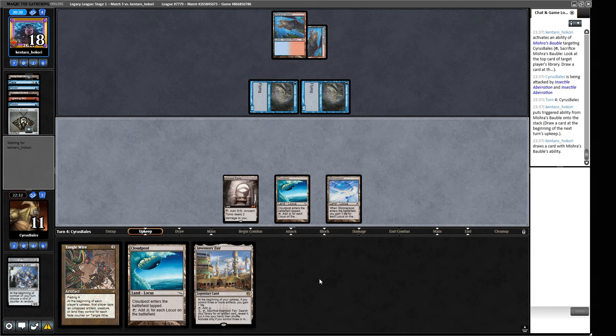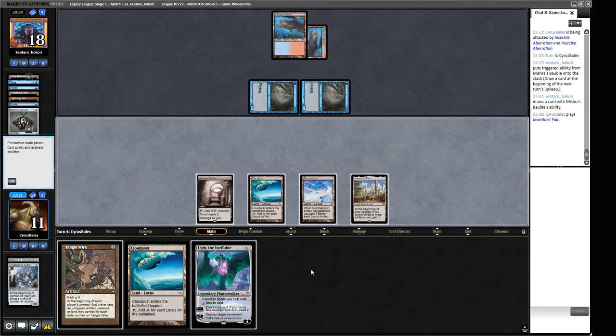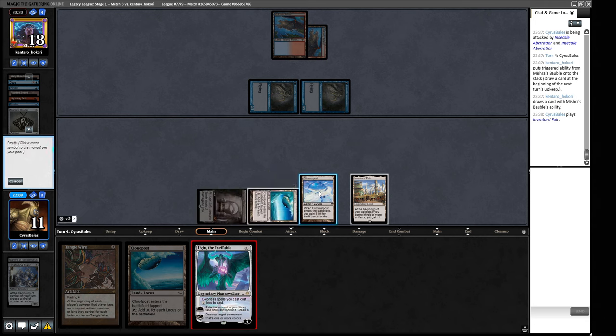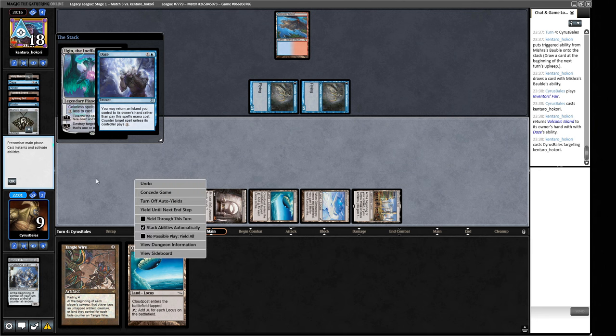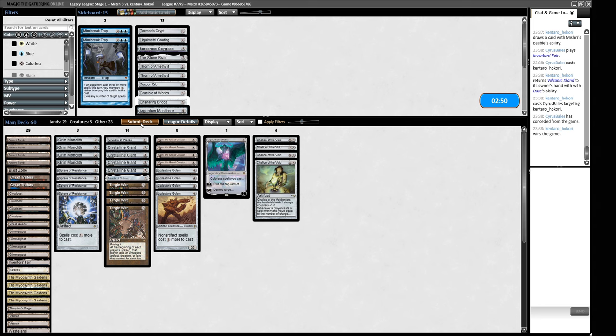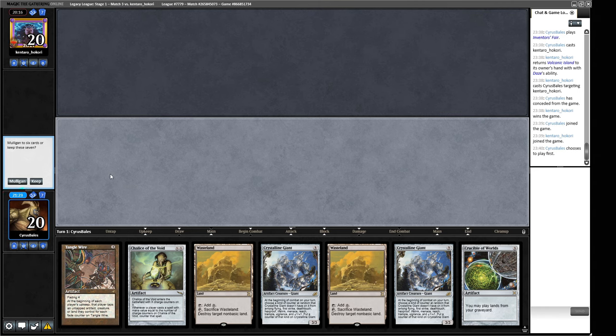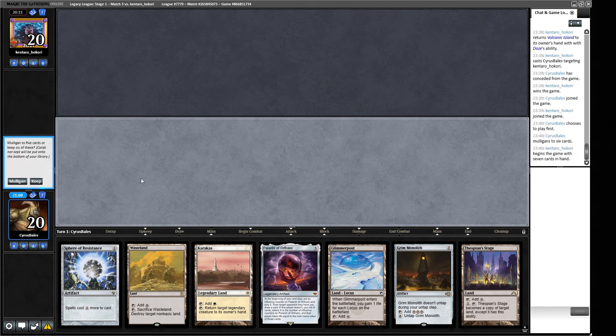We have Ugin the Ineffable we could try, or Tangle Wire — Tangle Wire taps all their permanents but then taps our stuff when it comes back around. We go for Days Undoing, which is good here. We don't think we're winning this one — against Delver we don't really have anything to change up. We roll back into game two. We have a Chalice we can't play on turn one, which means it gets caught by Daze.